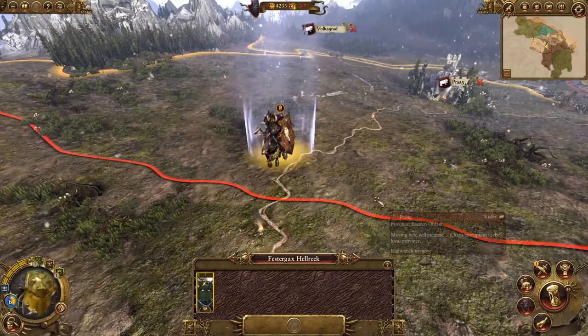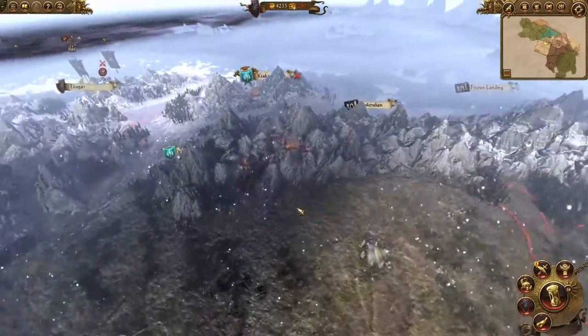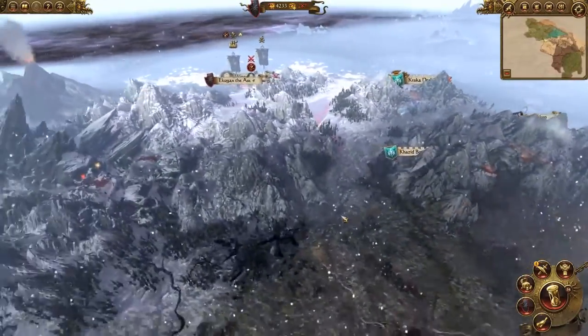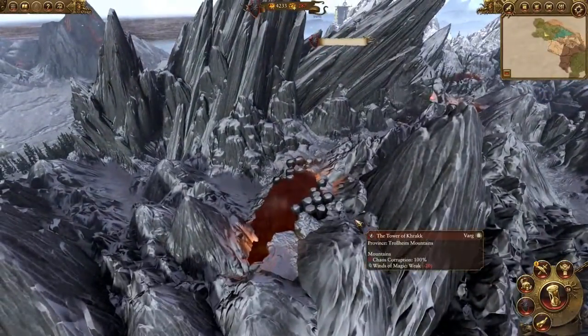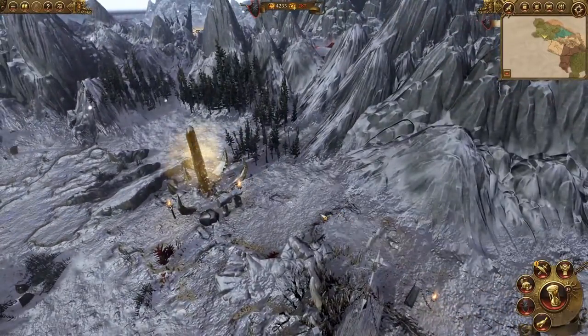If we can incite a rebellion or two, that will weaken the province and make it much easier to conquer later on when we're done with the Norskans. In fact, you can see some evidence of Chaos corruption here, with lava streams opening up in the landscape. And just south of there is the Golden Monolith, which is the site of one of Sigvald the Magnificent's quest battles.